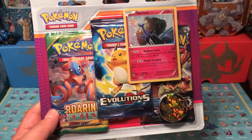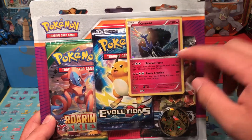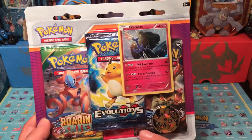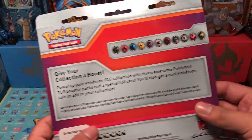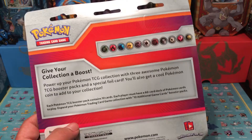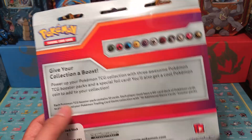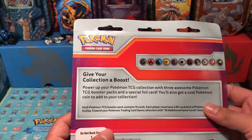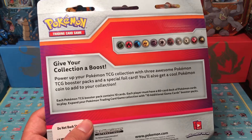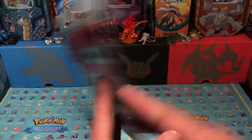Today I have this three-pack blister coin featuring Xerneas, a promo card right here. We get three packs: Roaring Skies, Evolutions, and Steam Siege. I hope you guys like this. Pre-release for the new Guardians Rising is tomorrow and I will have a video for that, so I'm looking forward to tomorrow.